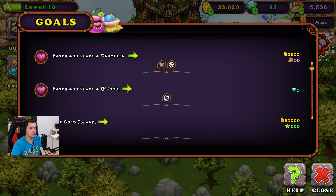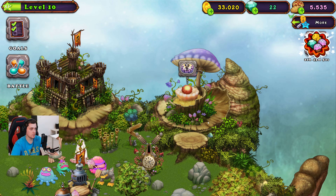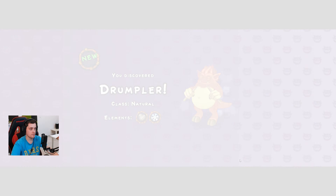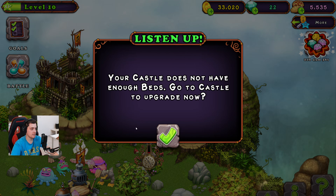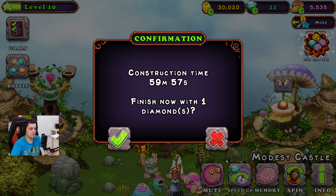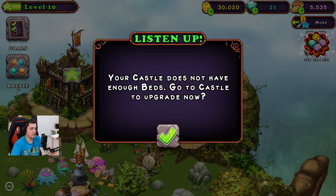We can hatch a Drumpler, let's try — we can breed this and speed it up. Let's go, Drumpler is here! He's a common too. Our castle does not have enough beds, so we need to upgrade the castle. We can speed it up for one diamond, no problem.